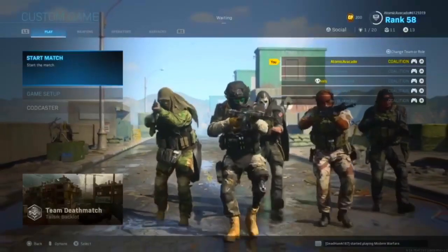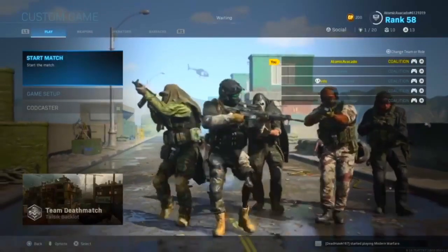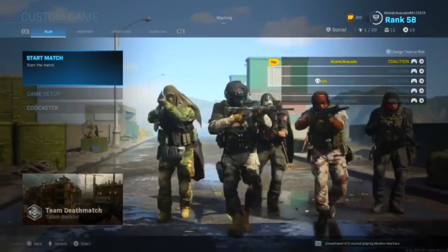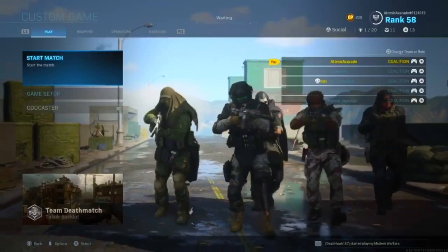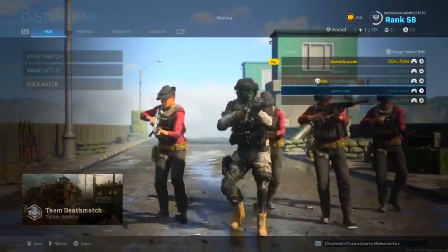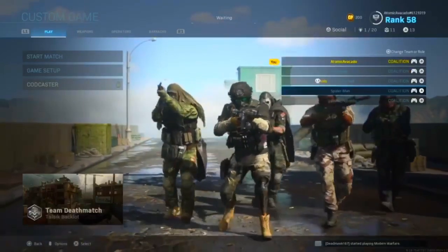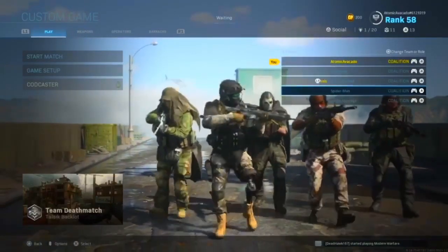What is up everybody? It's me, Atomic Avocado, and I'm here today to show you how to do a glitch spots video. Step one, you want to have a good skin to start out with. A nice, cool skin. Now that you have a good skin, you can now move on to step two.